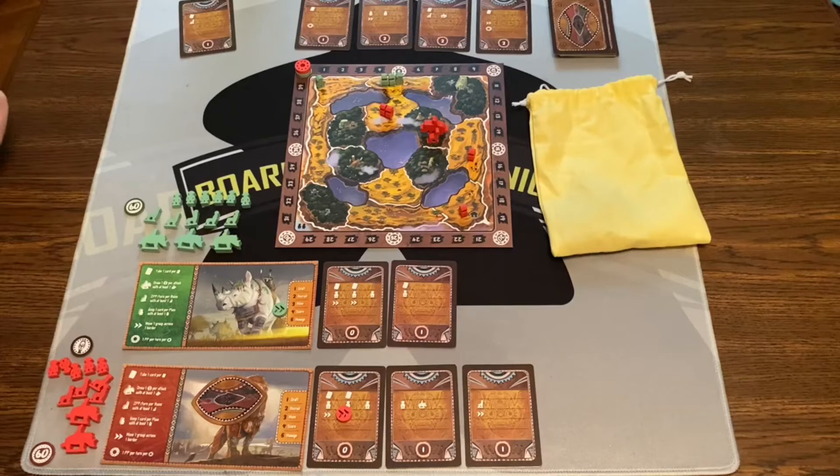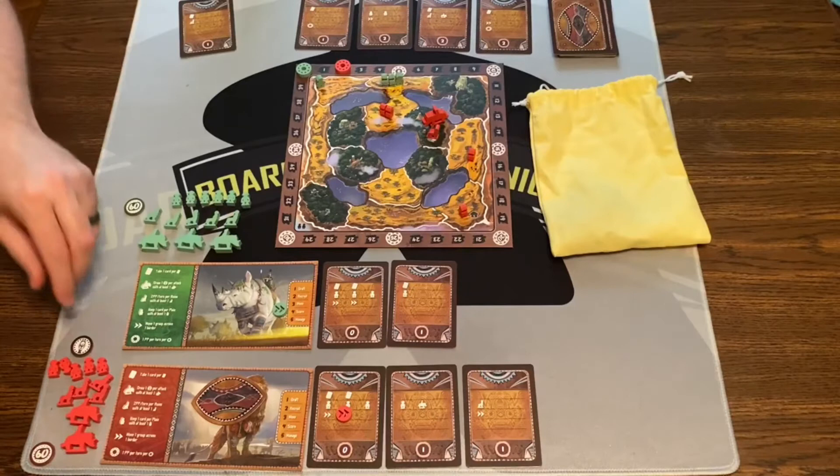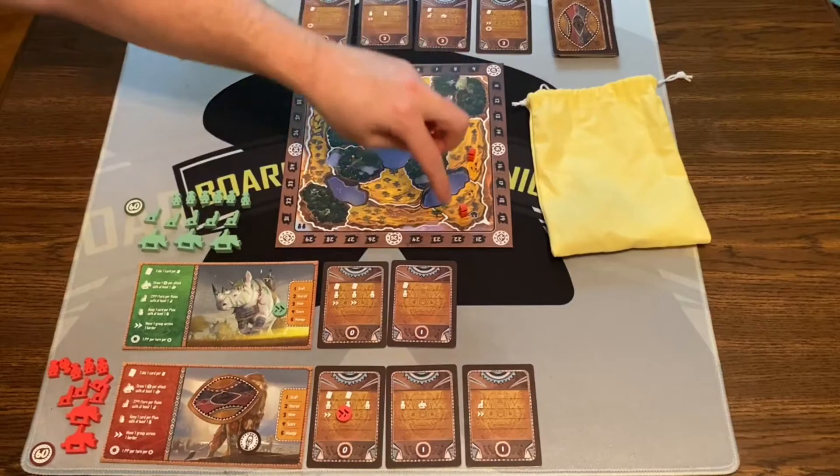Then I'm going to score. I have my master animal in a ruin space, so that gives me two points. Then I have a token — I would look at my tokens, keep one of them on my board and that will score at the end. Then I'll manage, which means I have to feed my cards. I have three plains territories and three cards — good to go. Then I'll slide the card down. And that was the end of my turn. Then green would take their turn, so on and so forth.